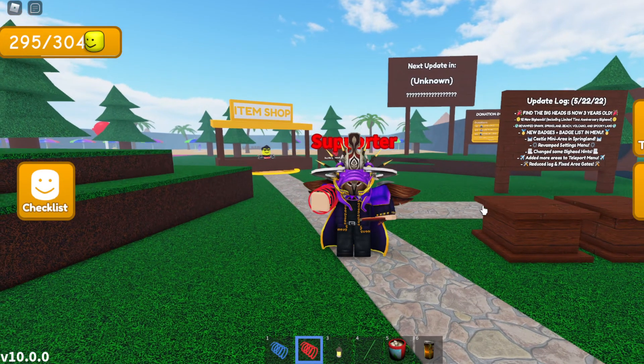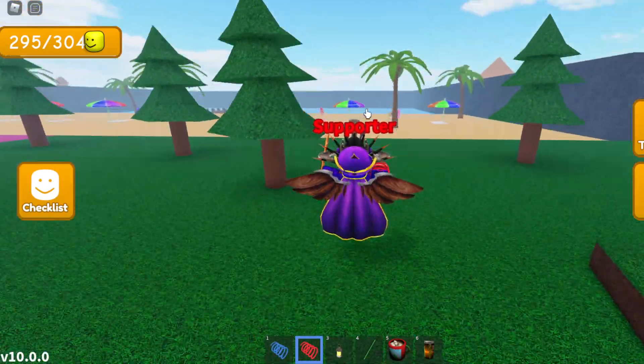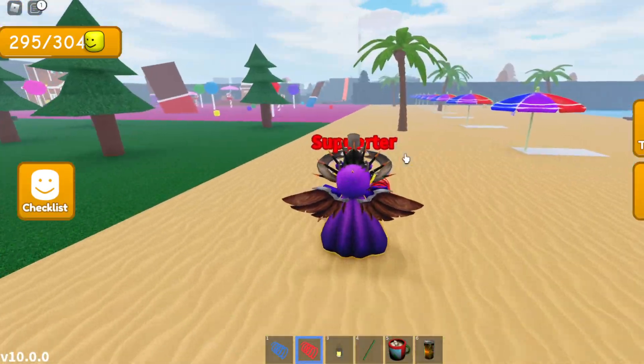In order to get the Coconut Big Head, from spawn head over to the back of the spawn area where there is a beach area. Once you reach the beach area, head over to the left side.